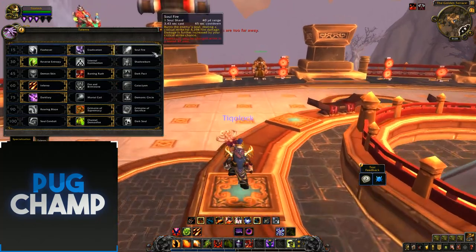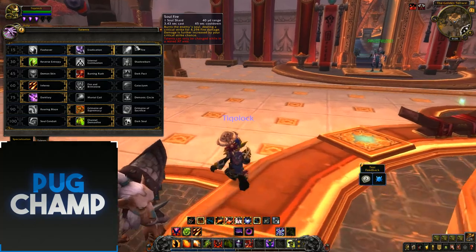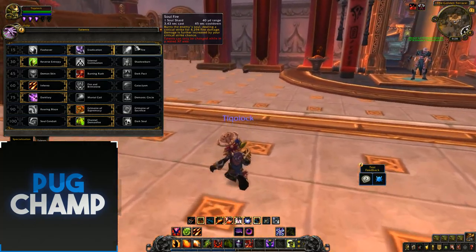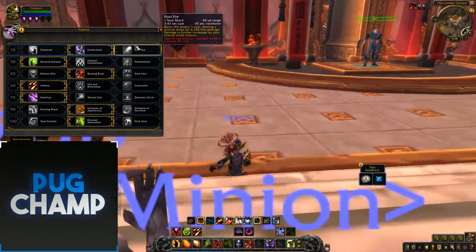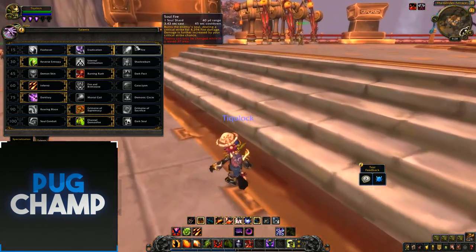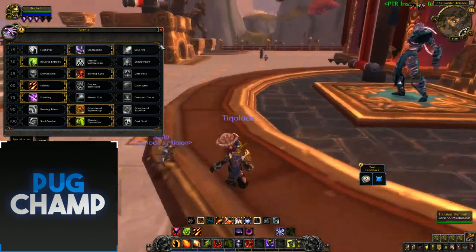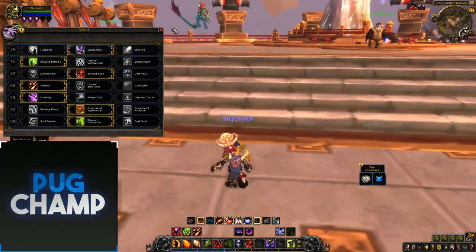To start off with, there's Soul Fire which has been added to Destro. It burns the enemy, guaranteeing a critical strike for 4294 damage, and its damage is increased by your crit chance. You don't really want to take this at the start of expansion because everyone's stats are going to be super low and you're not going to have a lot of crits, so you won't get the full use of Soul Fire.